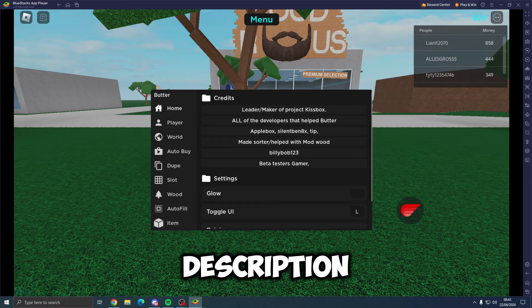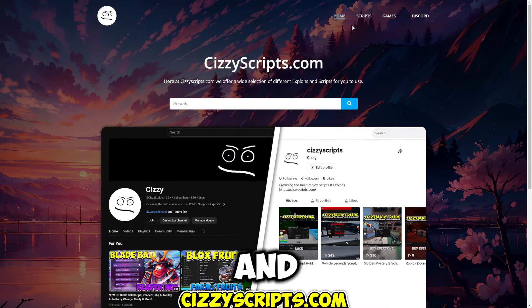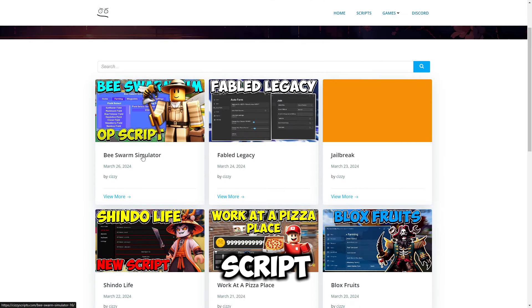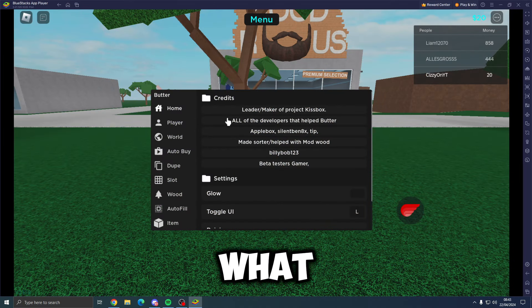First of all, what you guys want to do is go to the link in the description which will bring you to my website. From there you want to go to the scripts page, find the game, click on the post, scroll down, and get the script. Once you've followed all the steps, come into Roblox and execute.